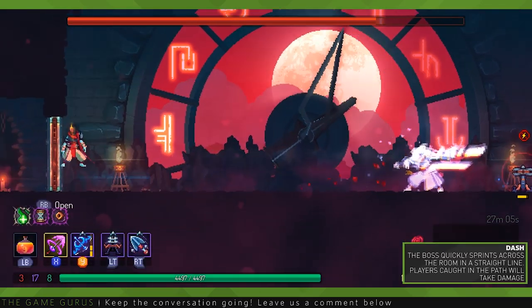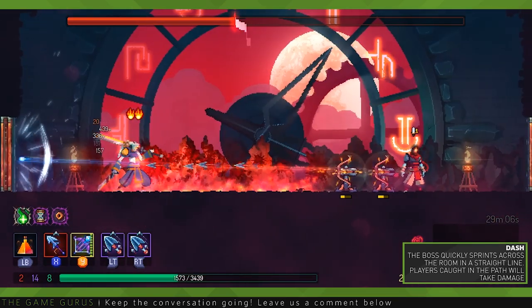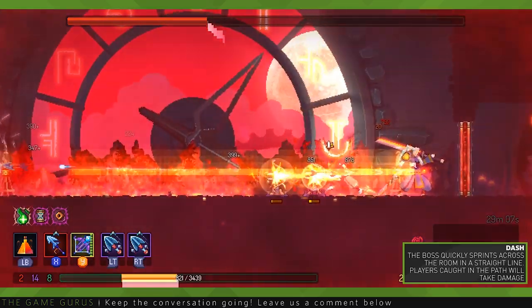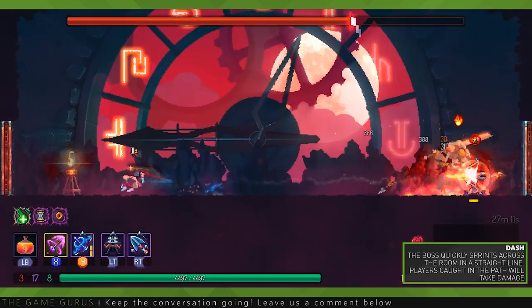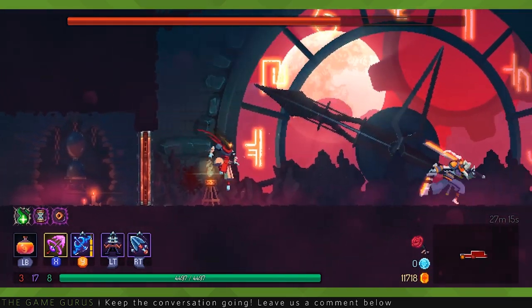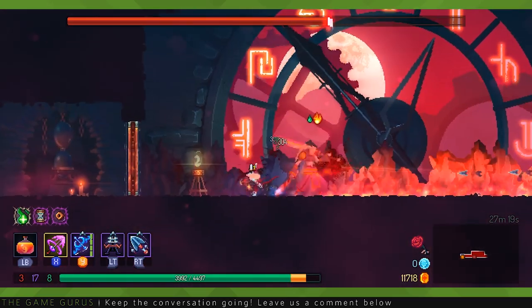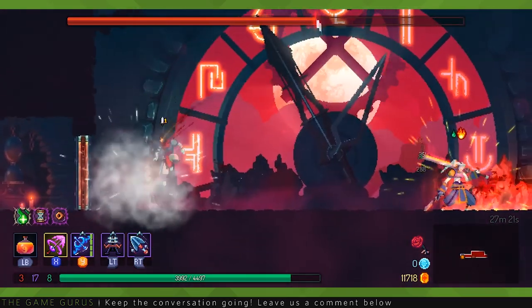The boss adds a new move to her arsenal in Phase 2. Periodically, she'll dash in a straight line across the room. Players caught in the path of the dash will take damage. This ability is similar to that of the bat in the promenade or the clock tower biomes. Players can jump or time a dodge to avoid this ability. The boss will continue to use her hook and teleport abilities from Phase 1, and they do not function any differently than in the previous phase.